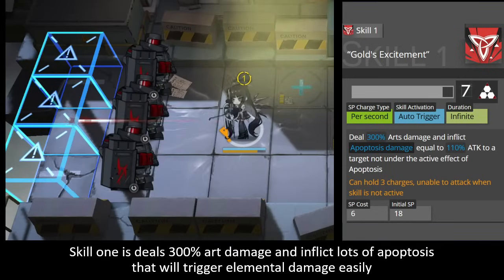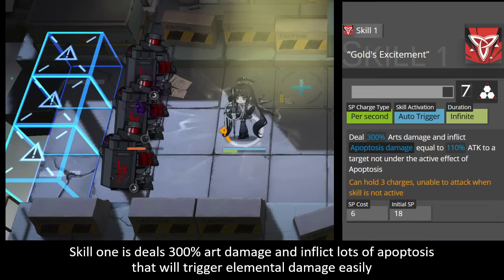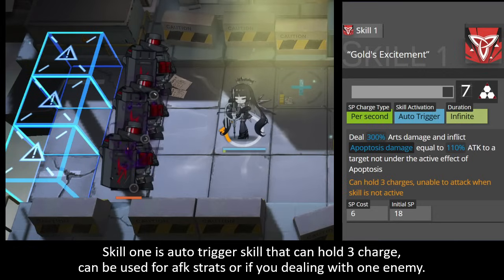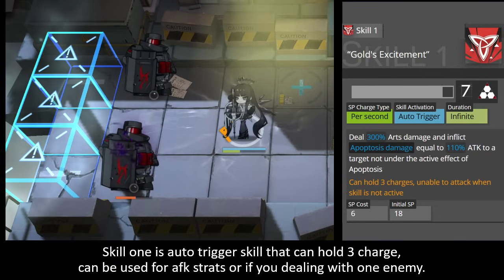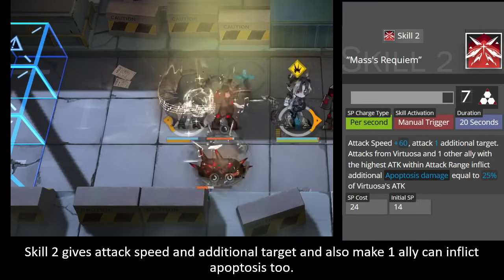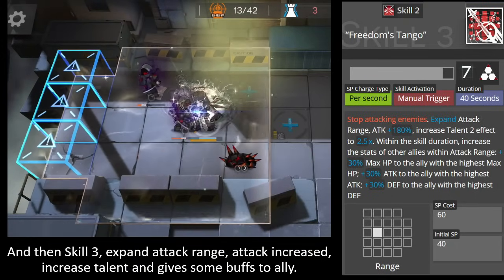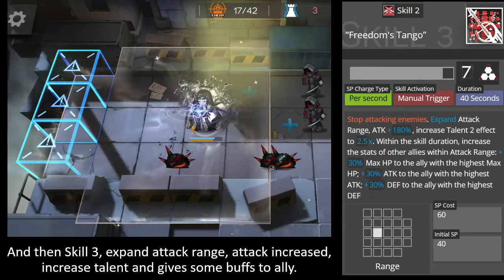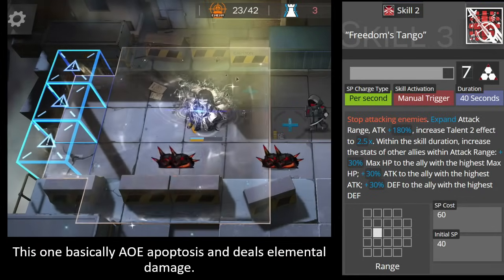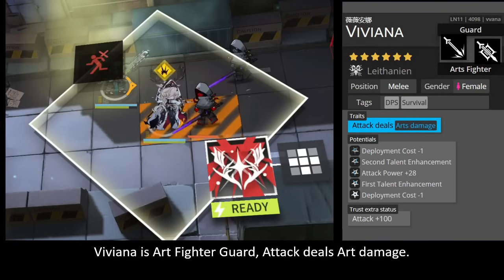Skill 1 deals 300% arts damage and inflicts a lot of apoptosis, which will trigger elemental damage easily. It's an auto-trigger skill that can hold 3 charges, useful for fast-redeploy strategies or dealing with a single enemy. Skill 2 gives attack speed, an additional target, and makes one ally able to inflict apoptosis too. Skill 3 expands attack range, increases attack, enhances the talent, and gives buffs to allies — good for dealing with a large number of incoming enemies via AoE apoptosis and elemental damage.